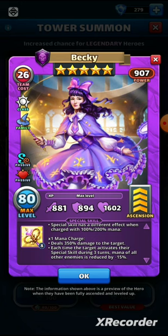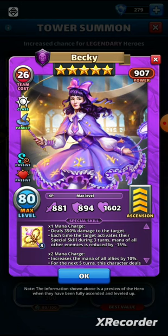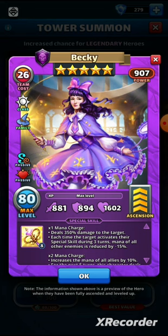The great thing about charge one is it makes Becky an excellent control hero. You target a hero just about ready to fire their special, tile dump into them within three turns, and when they do fire off they reduce the mana of all their allies by 15 percent. If they cast their special again within the three turns that's another 15 percent reduction — a great mana control skill.